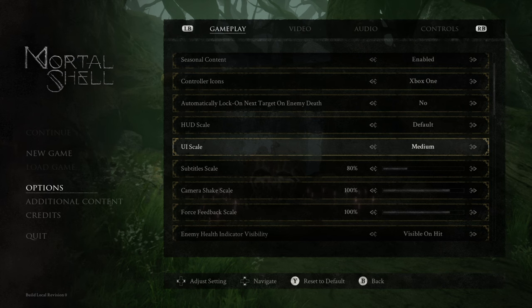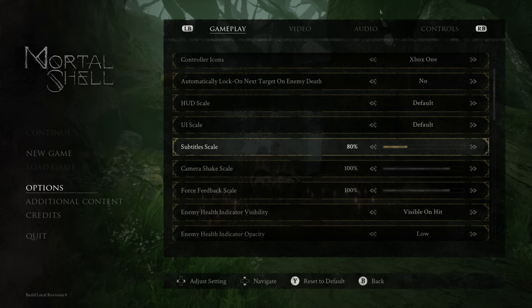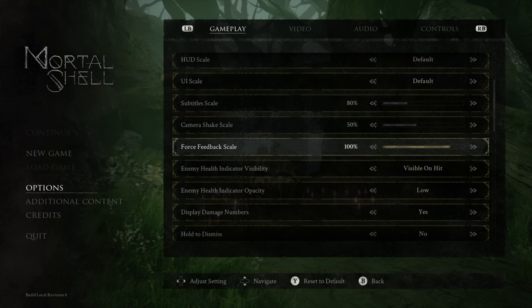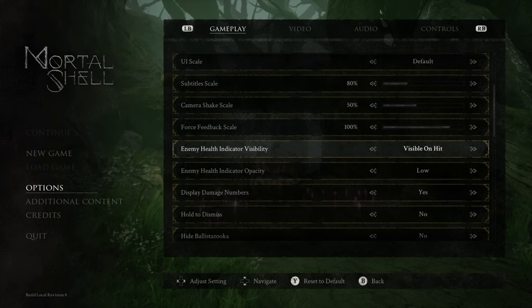Subtitle scale — I'm going to assume the defaults are pretty decent. Camera shake — I don't want a whole lot, let's turn it down about half. Force feedback scale — I'm going to leave that at 100% for now, I may change that. Is that controller vibration? I hope it's not, because I hate controller vibration in general.